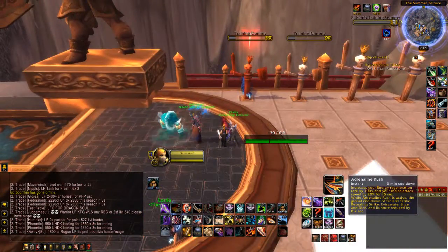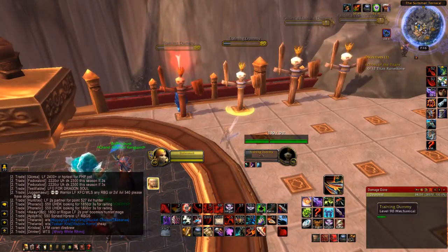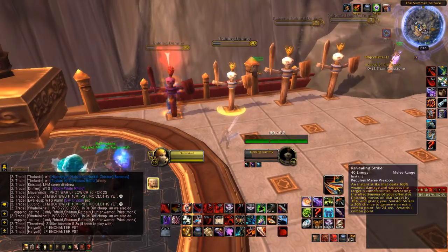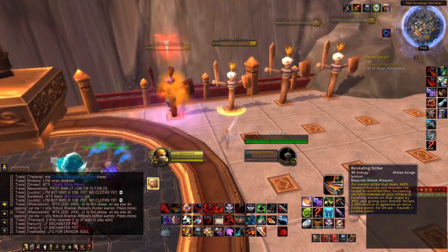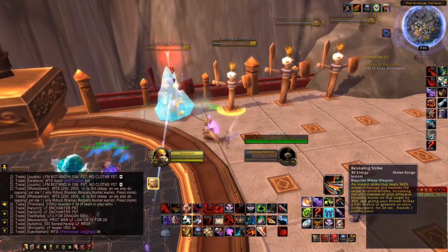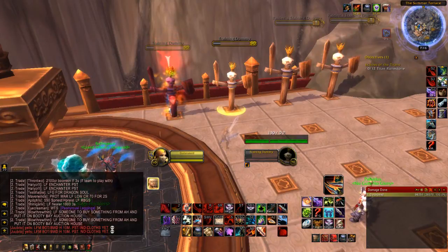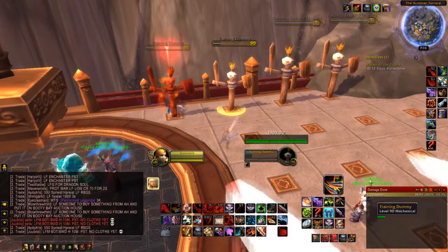In the opener, I like to start with Adrenaline Rush. I'm going to select this level 90 dummy right here, hopefully with no stone DRs. After I use Adrenaline Rush, I actually spam Revealing Strike instead of Sinister Strike. Revealing Strike has a little less damage than Sinister but costs 40 energy, and with your mastery procs, haste, and Adrenaline Rush pumping you with energy, you actually get way more Revealing Strikes out — quantity over quality.